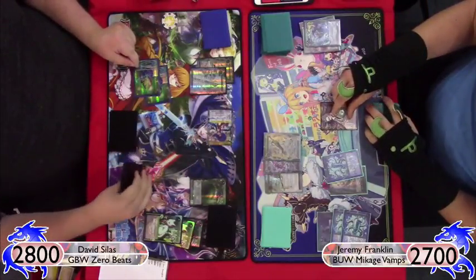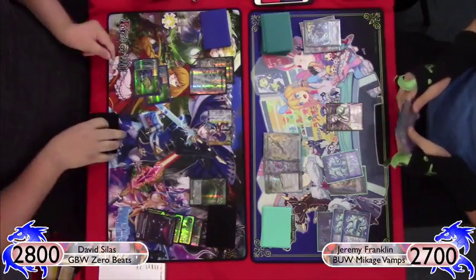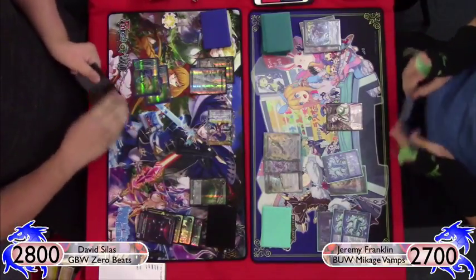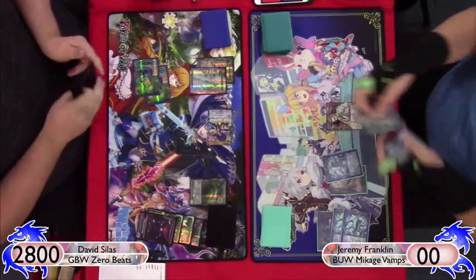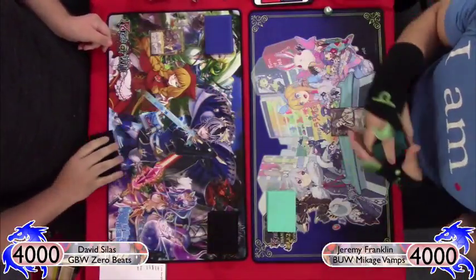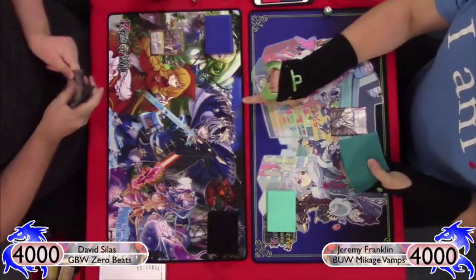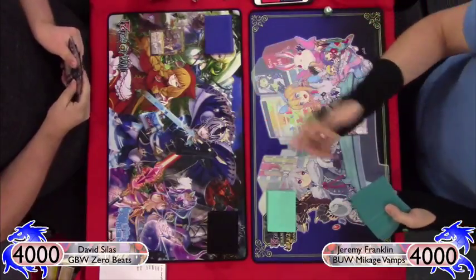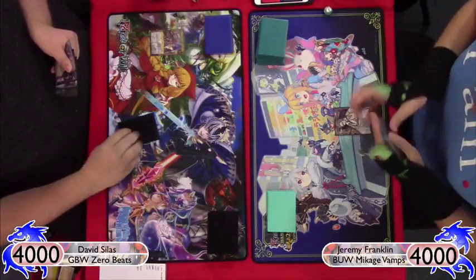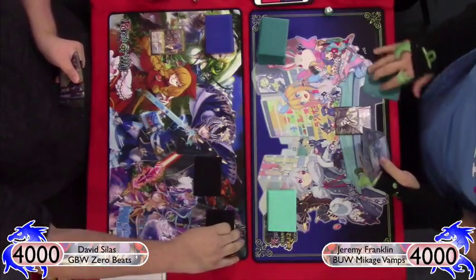If I had cast Space Time Anomaly from grave first he could have canceled it, but that was totally viable. I was in a really bad position and essentially needed Black Moonbeam to make it work, or I could have removed all the counters and cast Space Time Anomaly later. But Mikage died, he's got Zero on board, so I scooped game two. Primarily due to my own misplays — if I'd put all the counters on Mikage I could have just dumped them all and it wouldn't have mattered.